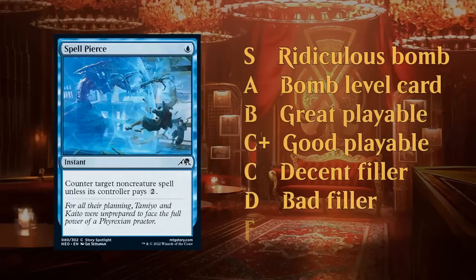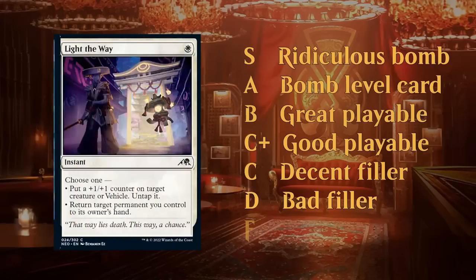D tier cards are going to get cut from your deck more often than not — though it doesn't mean you'll never play them. Cards like Spell Peers, which is conditional and not incredibly powerful even if it does resolve, are bad filler D tier cards. A card like Light the Way, a combat trick that's not incredibly impactful — a lot of combat tricks might get a C grade but some of the weaker ones slip into D tier.